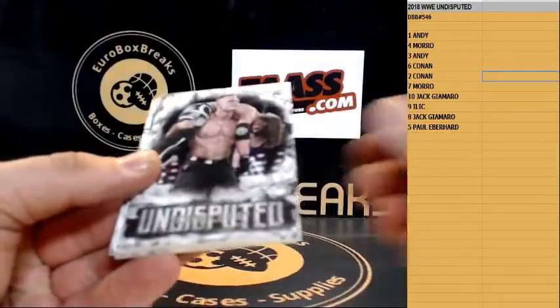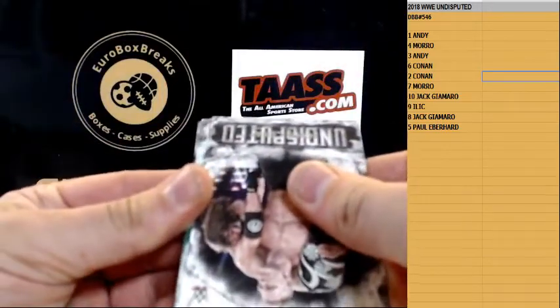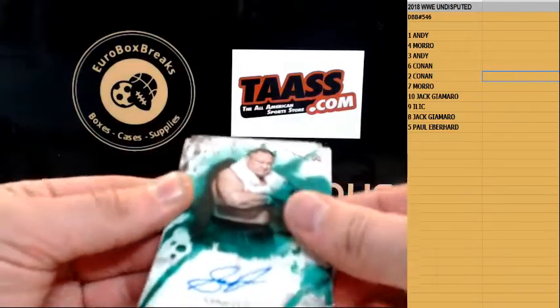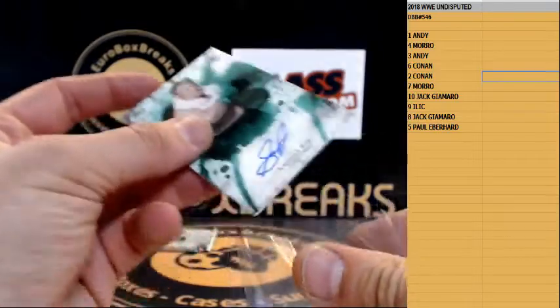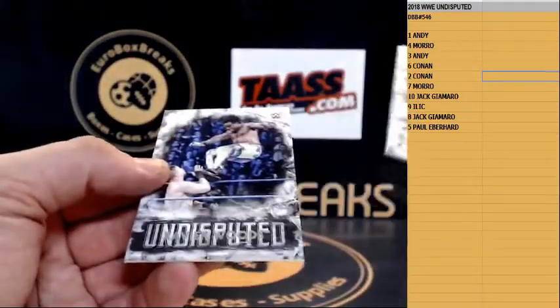We have John Cena and a numbered card to 50 — could be auto. Yep! Samoa Joe, number to 50 autograph. And a Kurt Angle.